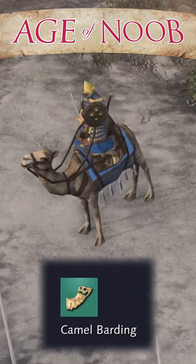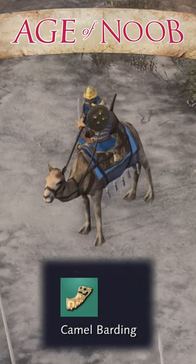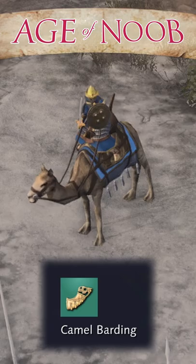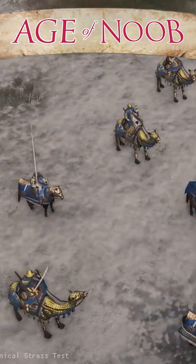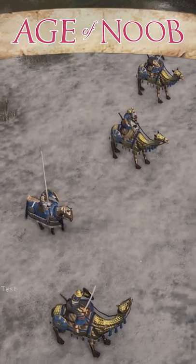Likewise, if you research camel barding in the House of Wisdom as the Abbasid dynasty, then you will see the change visually on the camel units as well. There are other examples of course, and I'll cover each extensively when the game is finally out.